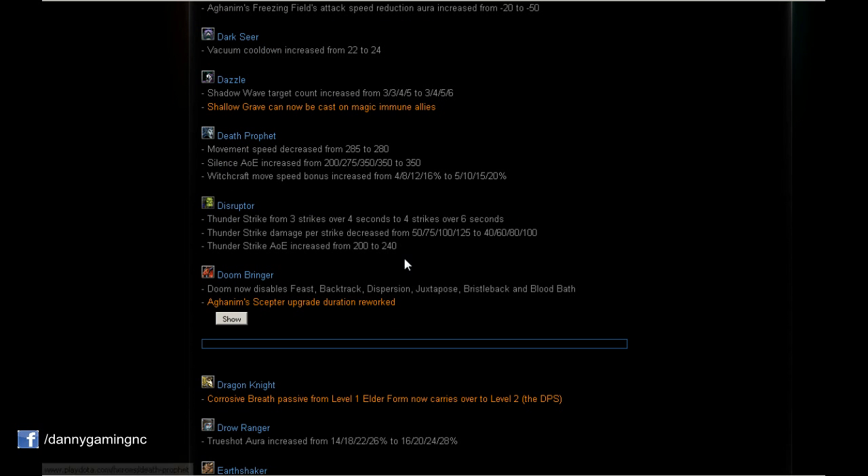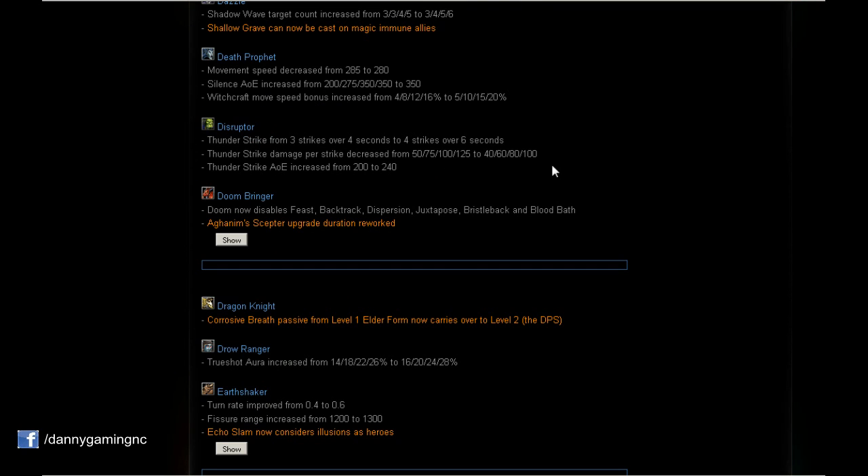Death Prophet: Movement speed decreased by 5, but on the other side Witchcraft move speed bonus is increased to 5/10/15/20%, so we don't actually have a net nerf to movement speed. Also, Silence AoE increased to 350 on every level. That's very nice because level 1 was only 200 AoE — really small and very hard to hit.